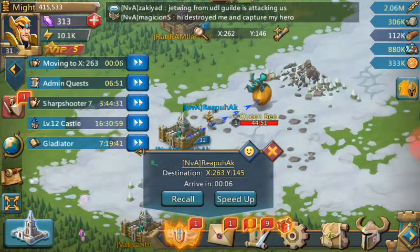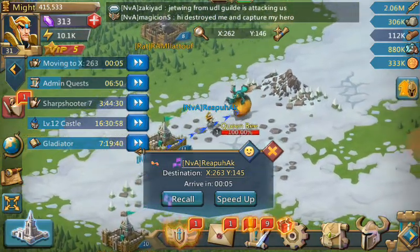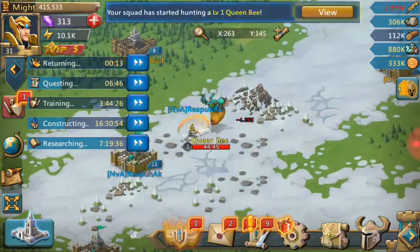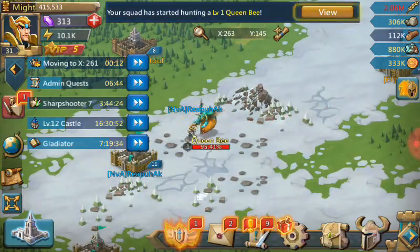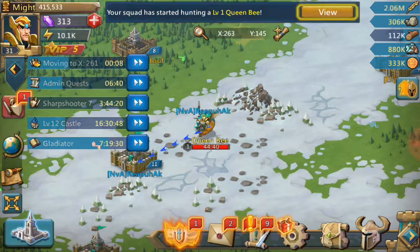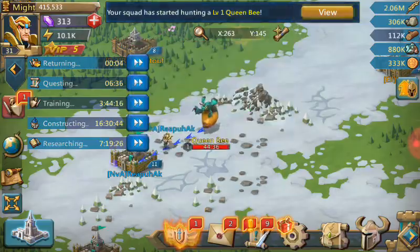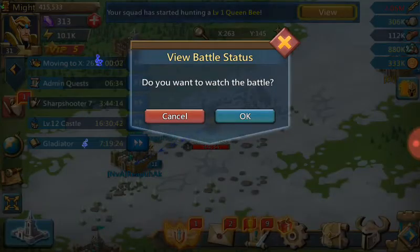So when you fight, you're going to walk all the way to the monster. Arriving, and I'm hunting, and I got minus 4% off his life. So I go to view — I'm going to watch the battle and see how I did.